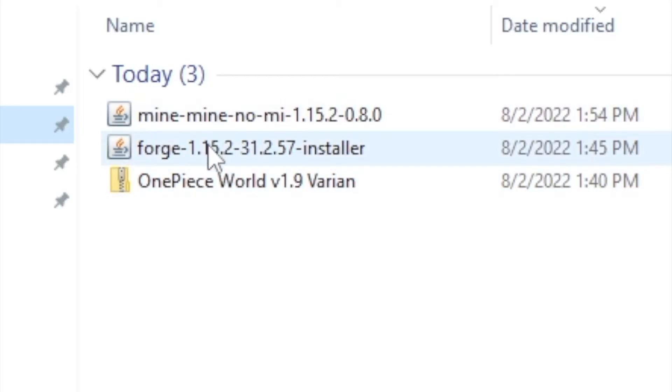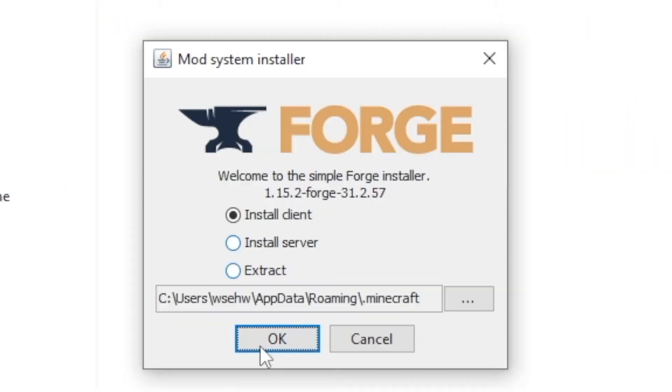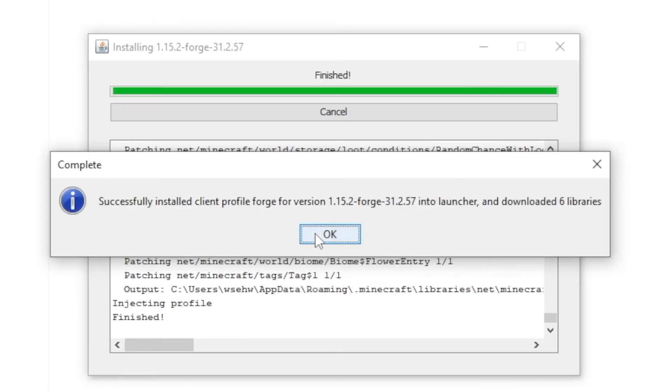The next step is go back to your downloads folder, double-click the Forge installation file. From here, select Install Client, and then wait for it to actually install.